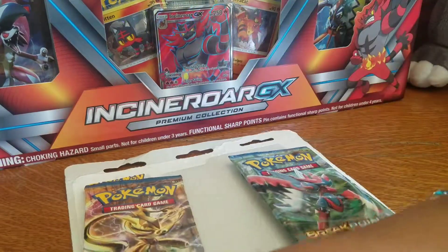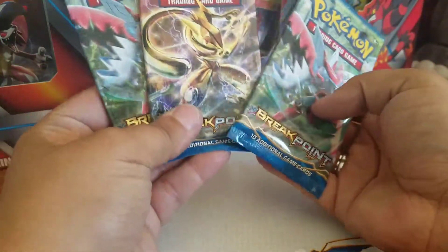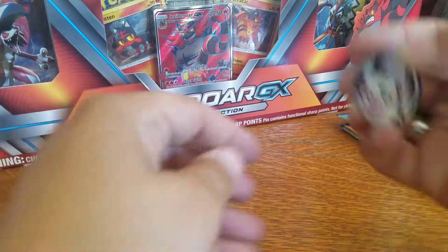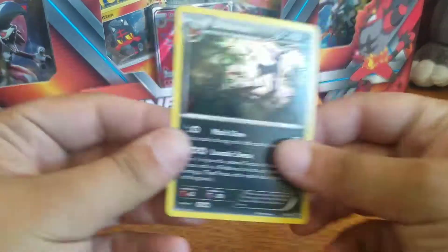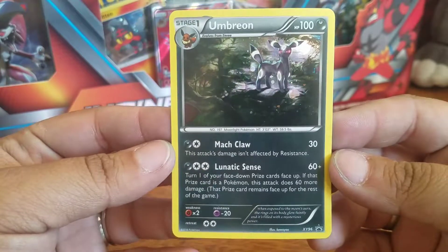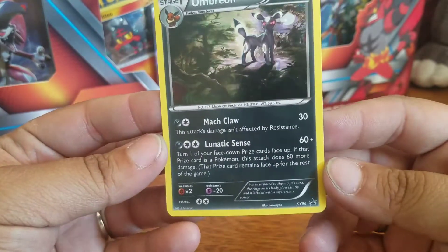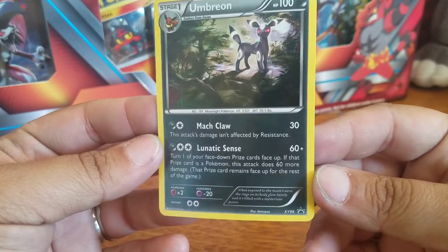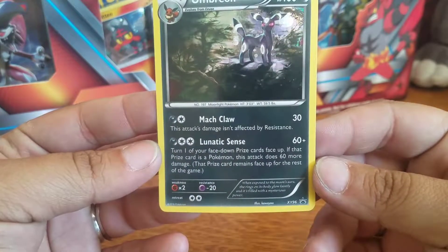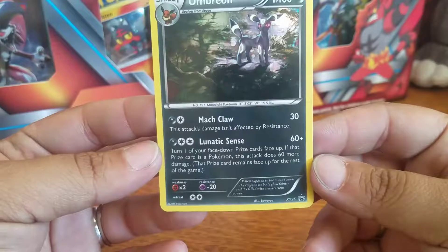I've seen people not get anything out of their collection boxes, which kind of sucks. Let's check out the coin really quick — Pikachu. And of course the Umbreon, which I think is about $3 or $4. One darkness, one colorless energy. Mach Claw for 30 — this attack's damage isn't affected by resistance. And one dark and two colorless: Lunatic Scents, 60 plus. Turn one of your face-down prize cards face up; if that prize card is a Pokemon, this attack does 60 more damage. That prize card remains face up for the rest of the game.